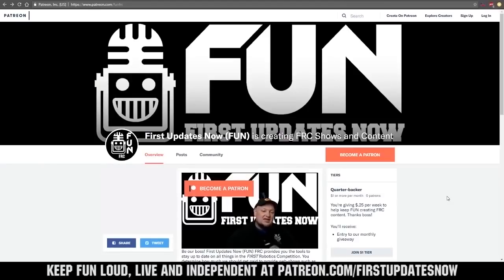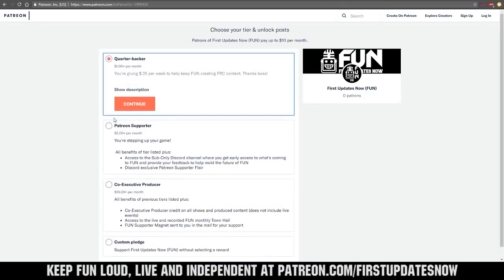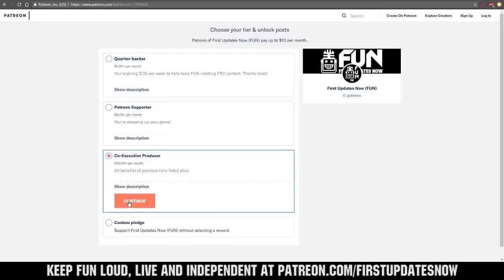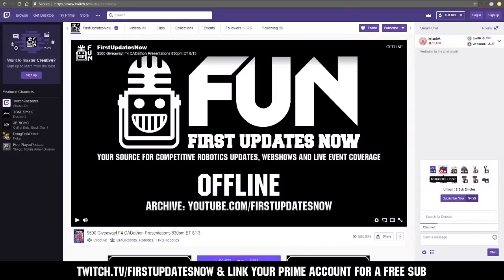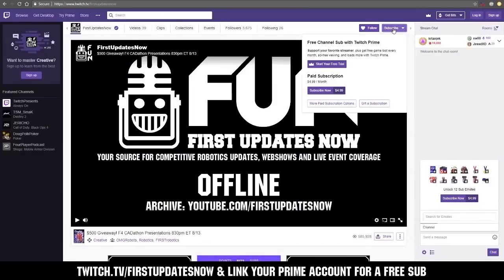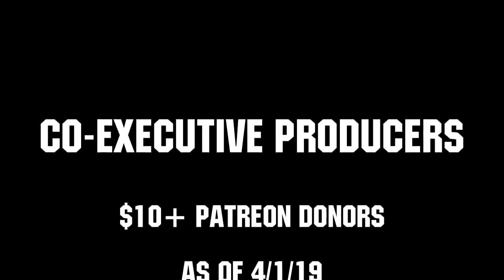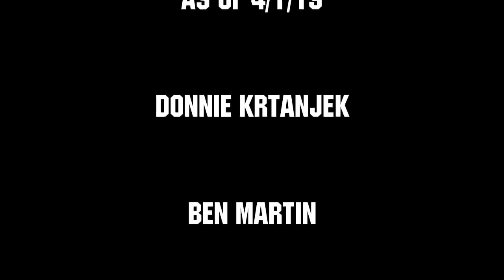We need your help to keep FUN loud, live, and independent. Help us by visiting our Patreon to pledge your support at patreon.com/firstupdatesnow. You can also support FUN live on Twitch for a few bucks a month or by linking your Prime account for free and clicking subscribe. Thank you to all of our co-executive producers keeping FUN loud, live, and independent.